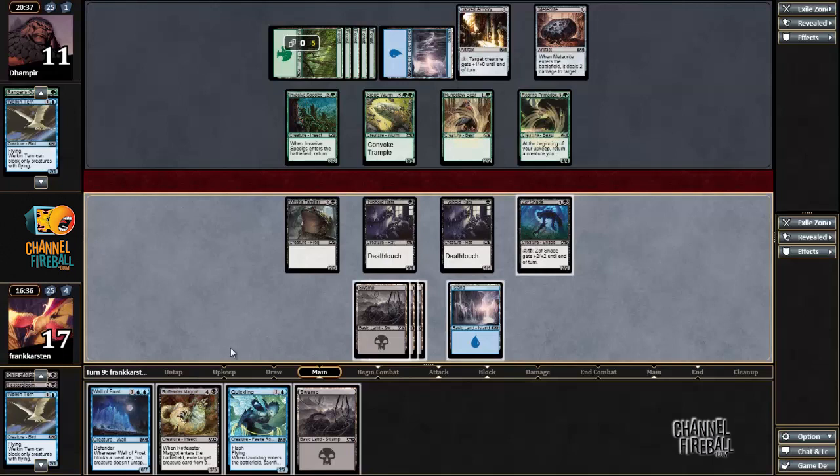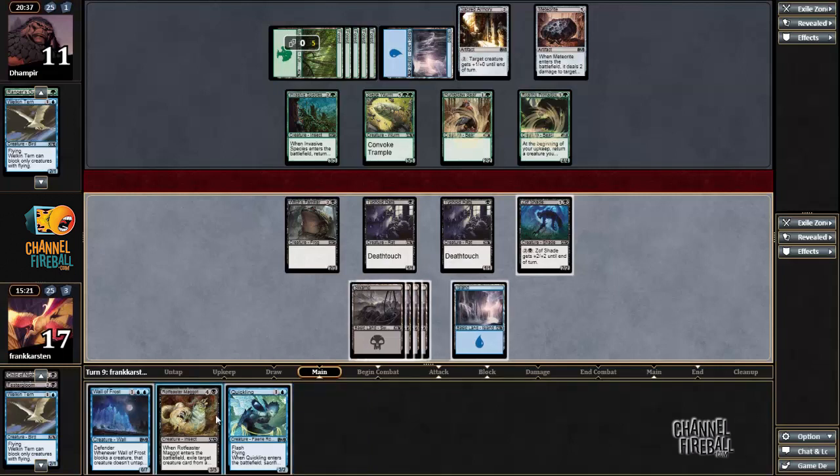How do I get around that? Either I make a Rotfeaster Maggot to gain some life but don't really progress my board, or I make Quickling and bounce whatever he kills — but then he's just going to kill the Quickling afterwards. I think I'm just going to hope that he doesn't have a land here yet and make the Maggot. This also has the main advantage of when I draw. And he's still not returning the Invasive Species — that's good for me.